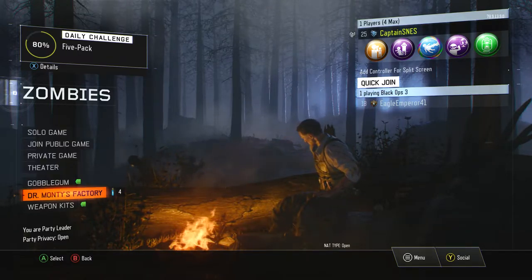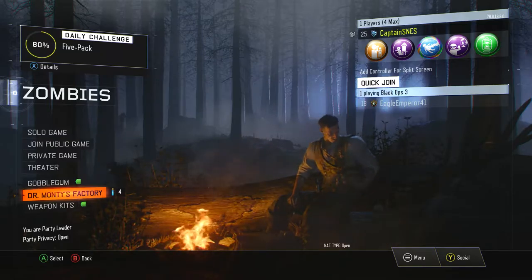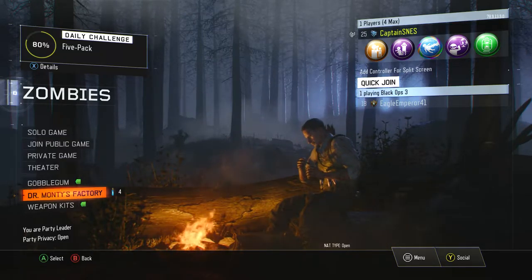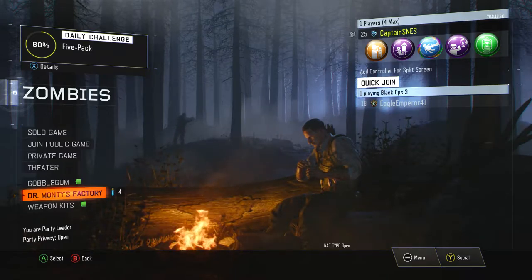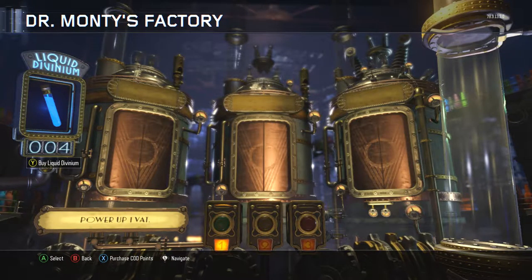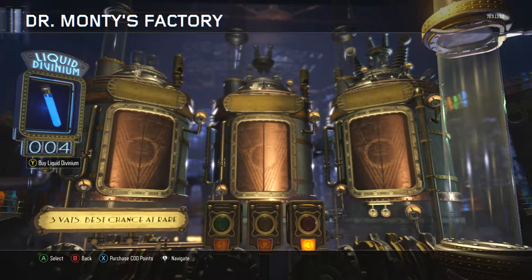But today, we are going to be playing Revelations, which just dropped last week on Xbox One, and I just now have the chance to play it. I'm going to go into this for the first time, but before we do that, I'm going to visit Dr. Monty's and see if we can get ourselves a Perkaholic. And if we do, I'll use it in this gameplay.